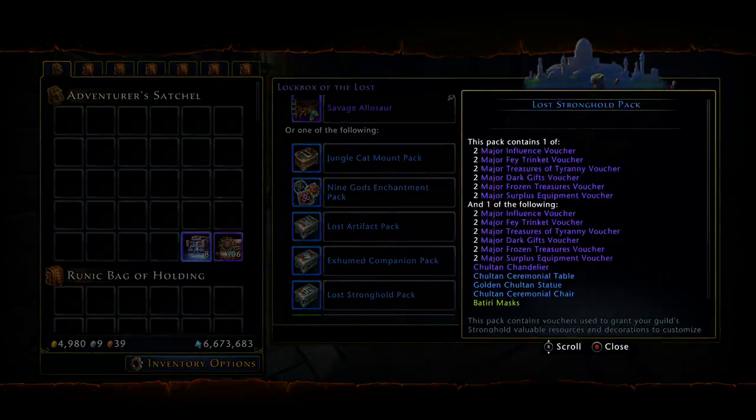We do have a Stronghold Pack in this box. You'll get about four vouchers overall — two of the top tier and two of the bottom tier. So if you're still trying to level up your stronghold, going for guild marks, or whatever the case may be, this is useful. Or if you just want to sell the pack outright, you'll fetch a decent amount of AD.